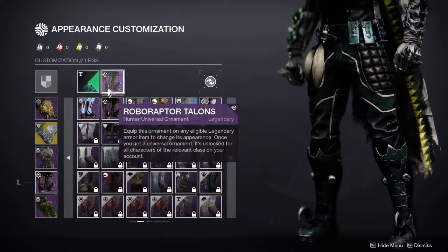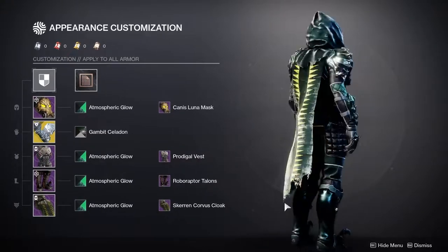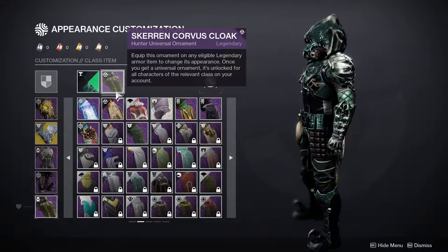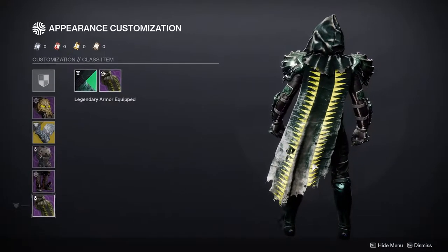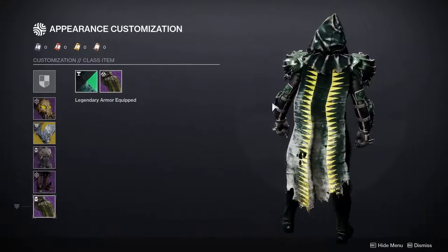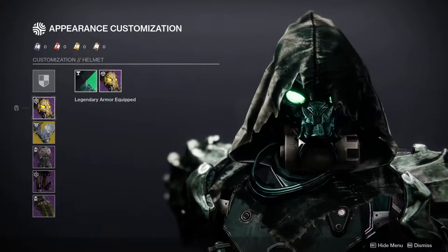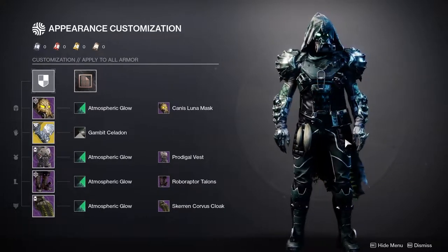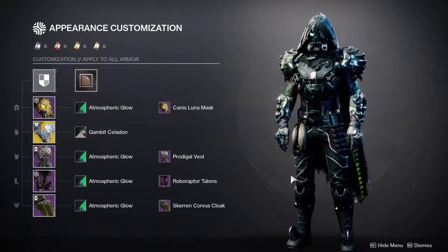For the boots, we have the Roboraptor Talons. The only reason I'm going for these is for that gross talon in the middle — definitely cool boots, I just wish the talons were on the sides where they should be. Last but not least, we have the Scarин' Corvus Cloak. This is definitely one of my favorite cloaks. I rarely use it because of the gross yellow down here — I really hate unshaderable spots. But if you can ignore it, the hood makes it look really cool. You get this ominous, only-one-eye-coming-out look, which I think looks super cool.